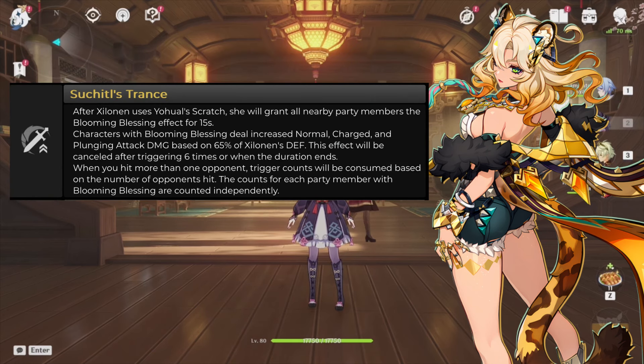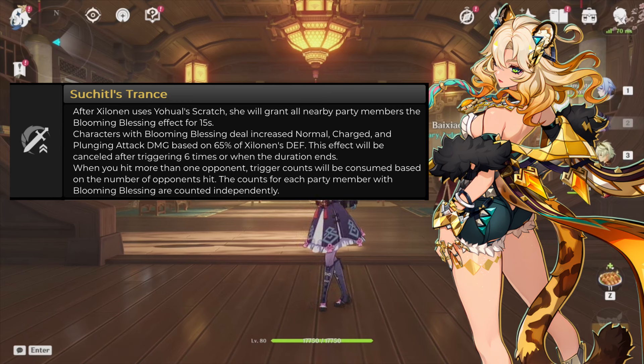Her C4: when Xylonen uses her skill, she grants all party members the Blooming Blessing for 15 seconds. This allows characters to deal increased normal, charged, and plunge damage based on 65% of Xylonen's defense. This is cancelled after triggering 6 times or when the duration ends. When you hit more than 1 opponent, the trigger count consumes based on the number hit, and the count for each party member is independent. Kinda like Shenhe but for everyone — okay Xylonen, I see you.